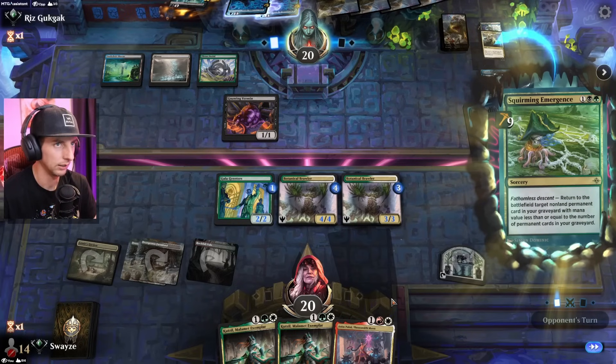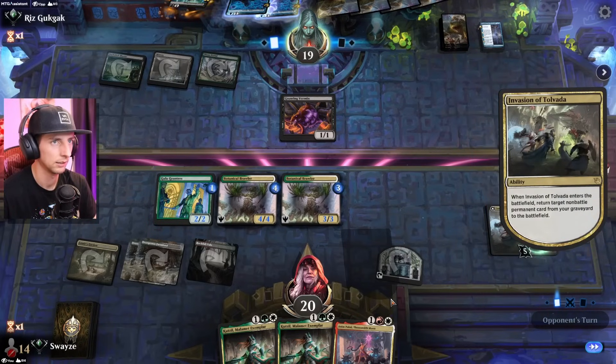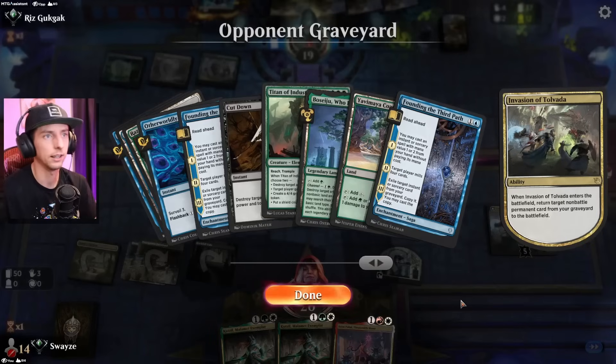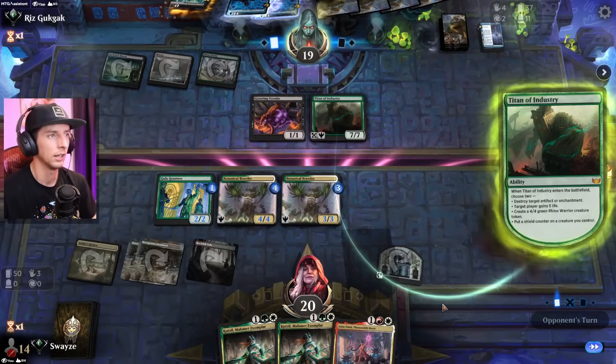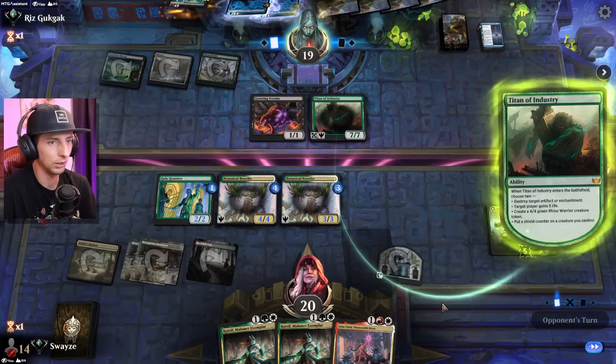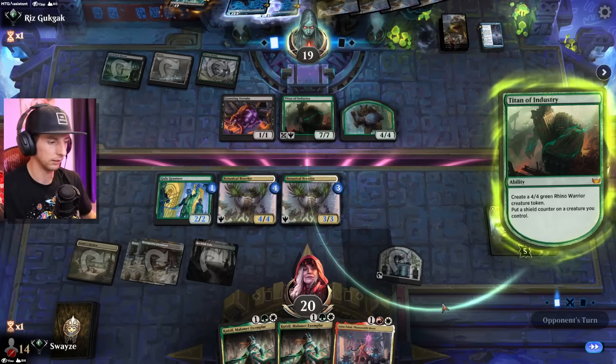Here it comes — they get Tolvada first and then they're going to get the Titan. Yeah, Titan of Industry. They've got choices, but not too many great ones. Destroying artifact isn't going to help much — so they go with the shield counter.